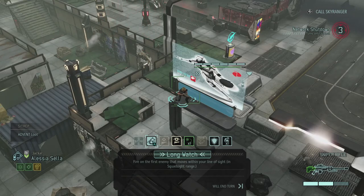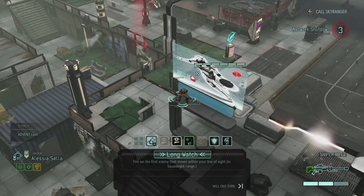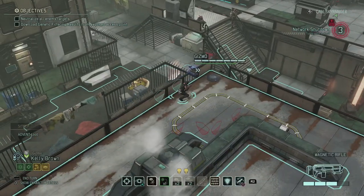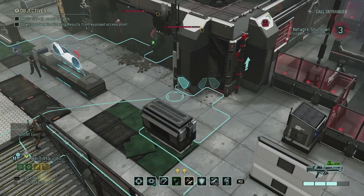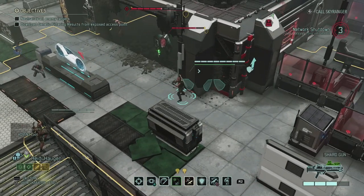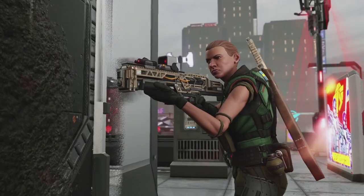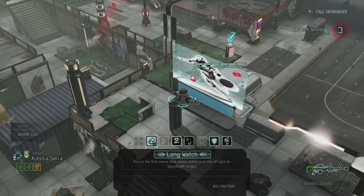Oh crap, Alessia doesn't have a shot anymore for some reason. There should be more sight, not less. But she has Teamwork with Sarah over there so I could use Sarah to fire and then let her fire again once we have a better shot. So first, Heidi can actually shoot at the muton even from here probably, but I'm not going to risk that. Let's get her a bit closer. Hopefully we don't risk anything else. We have a 98% shot at the muton — if I do full damage or a critical, it's down. Here we go. It's not down, but no biggie, we still have Sarah's extra shot.